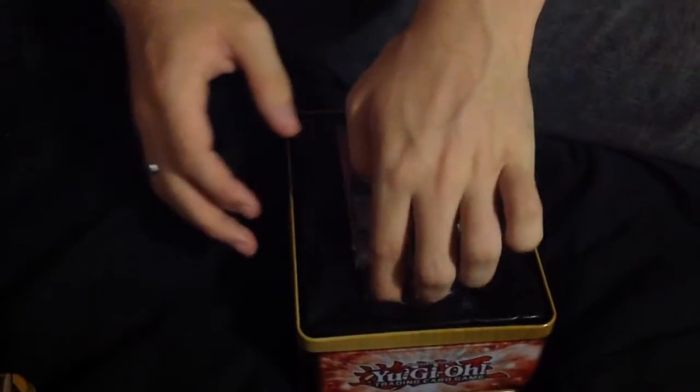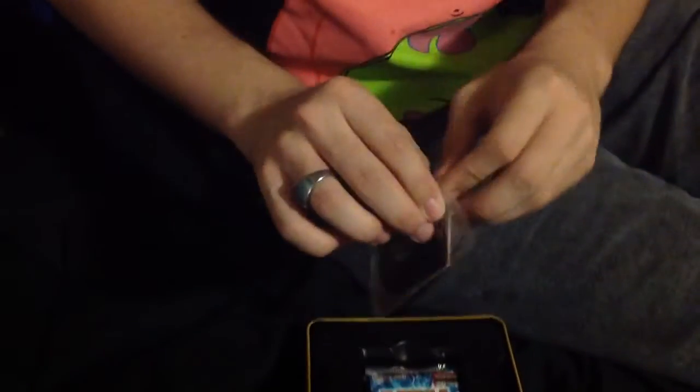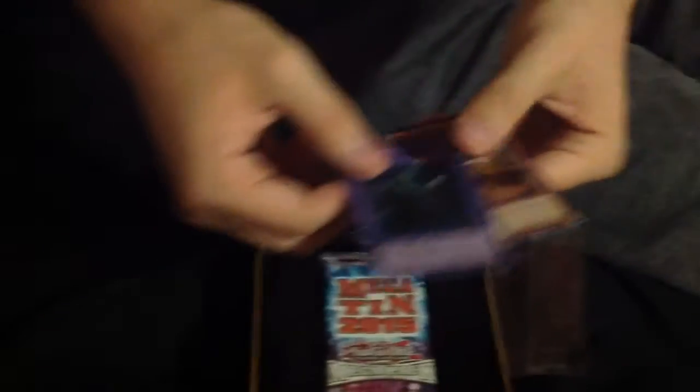We have all the useless plastic. Can't wait for the 2016 Megatins to come out — should be a lot of good reprints in there. I believe that should be coming out in August. So first off, with the promos, we have the Odd-Eyes Rebellion Dragon, the Elder Entity Norden, and the Majesty Fiend.